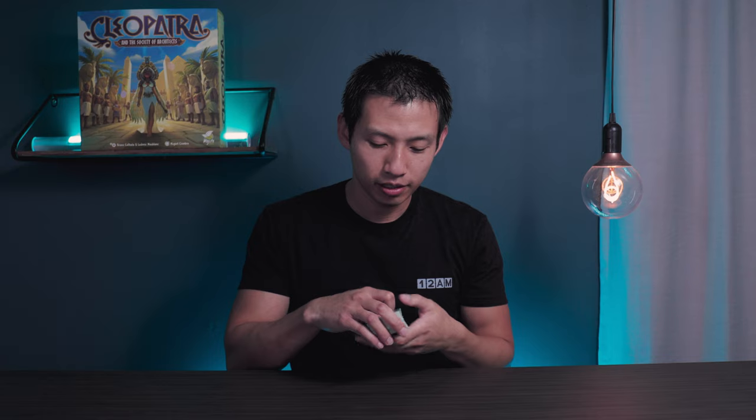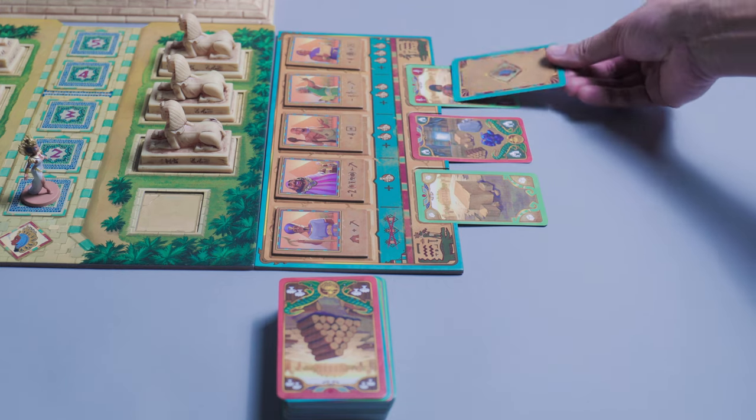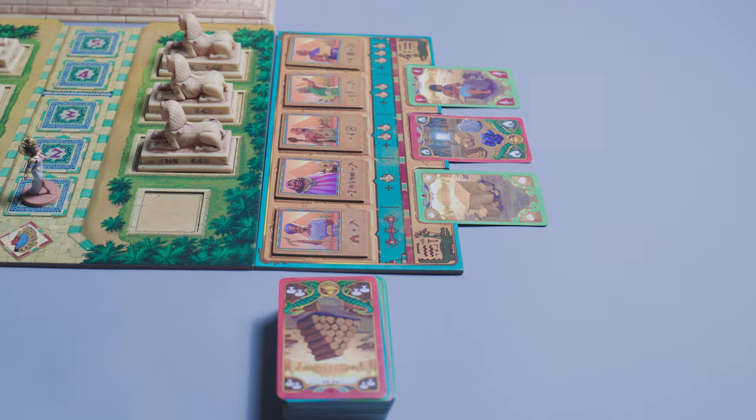From this newly formed deck mixture of face up and face down cards, you're going to take the top three cards from this deck and then place them on the Worshippers of Sobek board. Make sure you don't change how the cards come out — so if they're face up, then they're played face up, and if they're face down, then they're also played face down. This is going to make sense in a little bit.